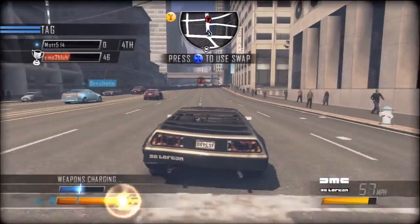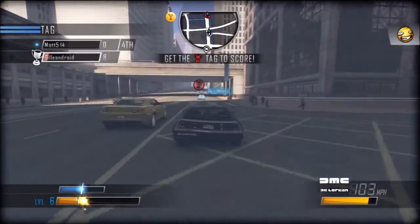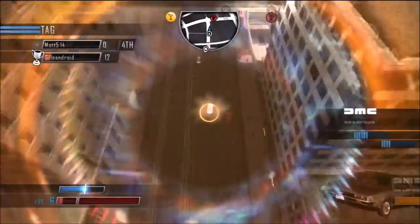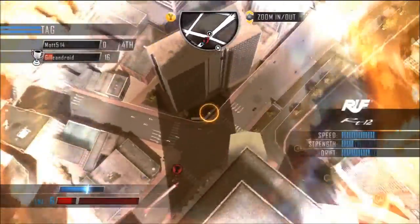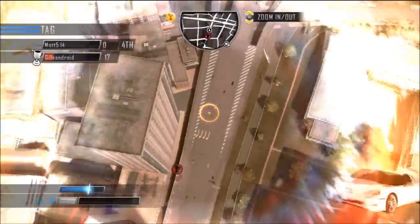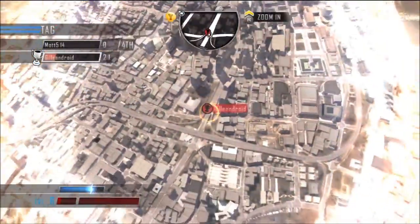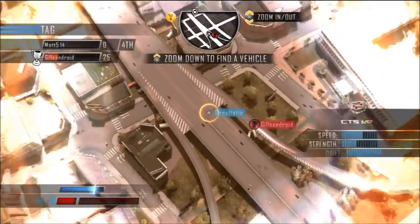Interesting. I pressed X to use swap and that swapped me into the most recent car I had used in my garage, which is of course the DeLorean. That's an interesting wonder. How do you use swap? What the fuck does that mean? Is that a thing you've unlocked that I haven't? I just saw it said press X to use swap and so I did. I don't know, Matt. I just work here.